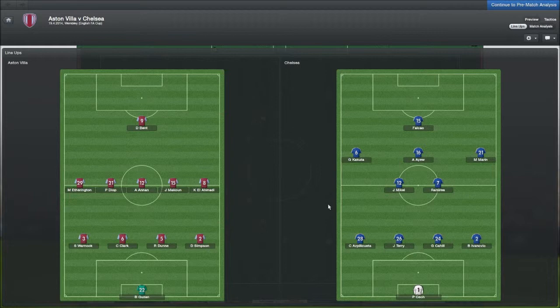The starting line for us today is Cech, Azpacueta, Terry, Cahill, Ivanovic, Mikel, Ramirez, Kakuta, Andre Aiu, Marin and Falcao. Aston Villa going with a 4-5-1 formation, with Darren Bent being the lone striker up front.